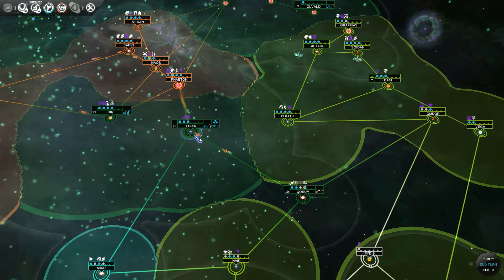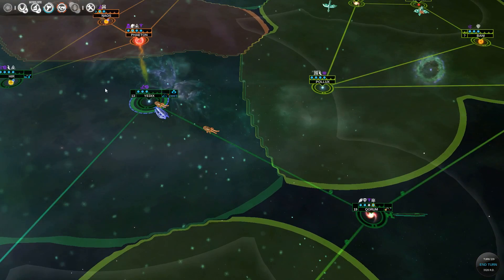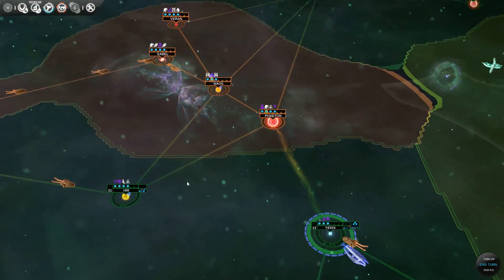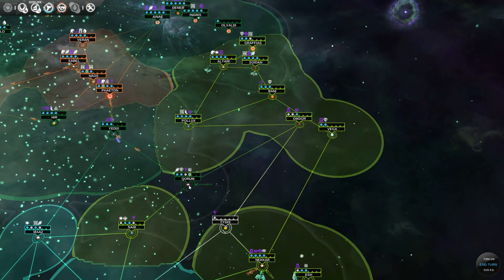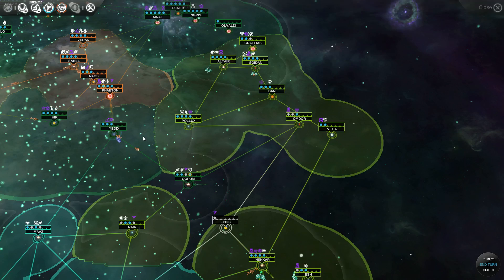I'll just defend our new planet. I don't really feel like fighting the Pilgrims since they can't invade me, so I think we're good. We'll just be happy with that planet and go from there. I think Quorum's going to lose some population though next turn.